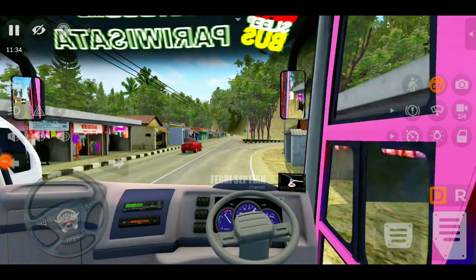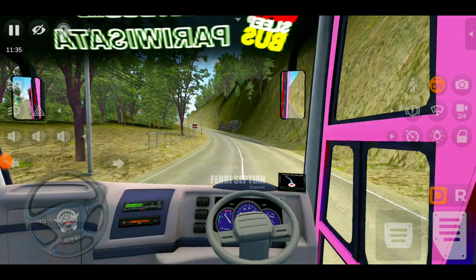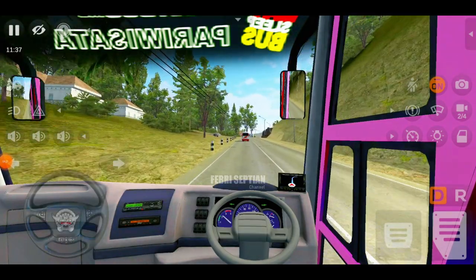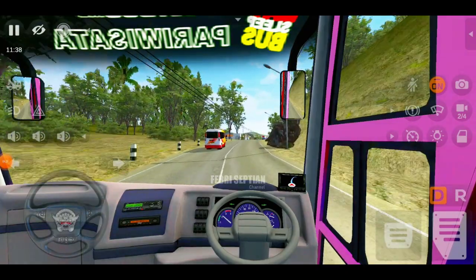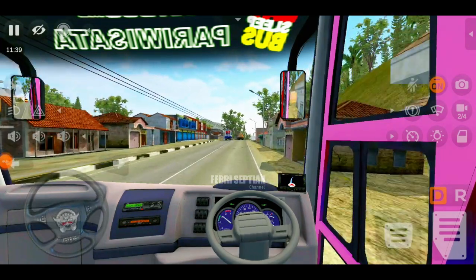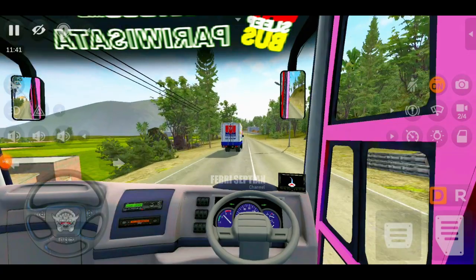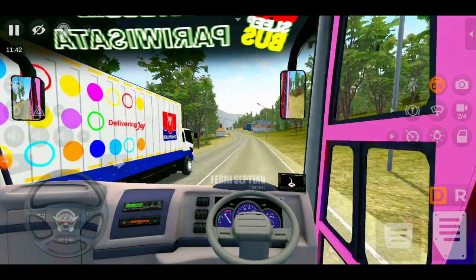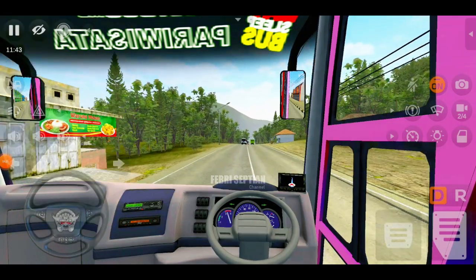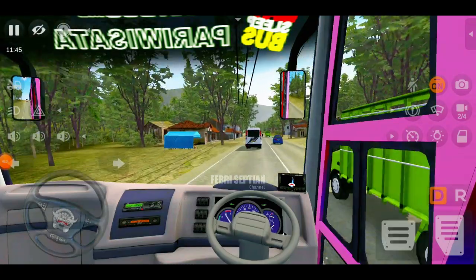Ada percabangan, kita lurus saja. Kanan kiri sudah dipenuhi oleh tebing-tebing yang sangat tinggi, jadi keren banget. Untuk speed-nya sendiri lumayan kencang, jadi bukan tipikal yang lambat, tetapi ini kencang banget. Enak banget untuk ngeblong karena bus-nya ringan. Untuk sound-nya sepertinya menggunakan sound bawaan Daimler walaupun sudah memasang kodenim, tapi tidak begitu berpengaruh.